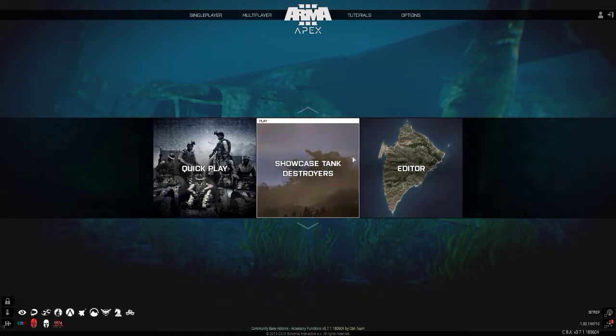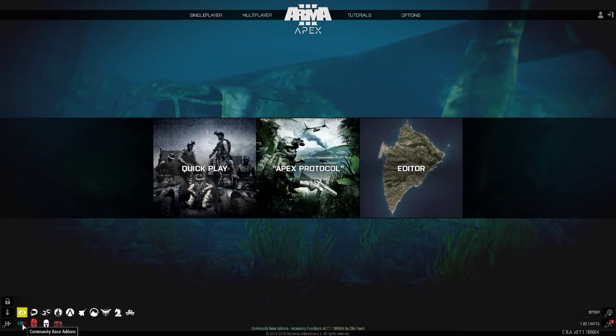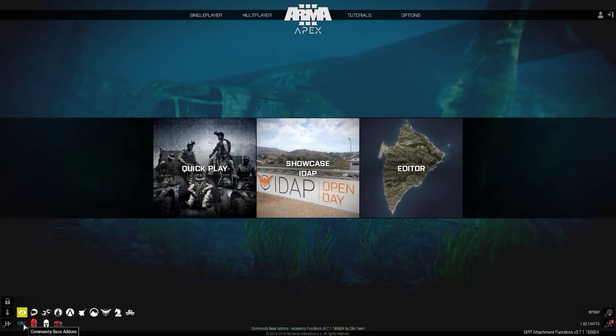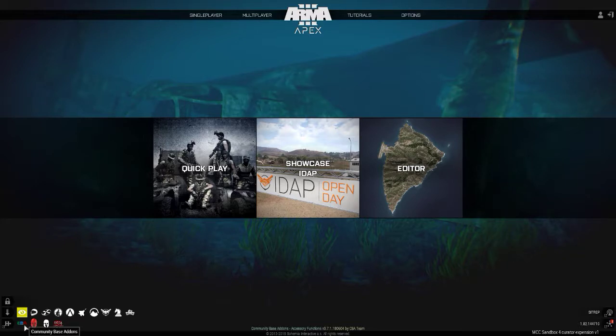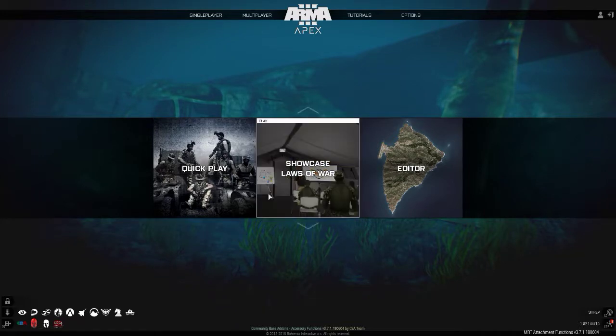What you're going to need in order to do that live in-game is, first and foremost, Ares with Achilles, MCC Sandbox, and Community Based Addons. These are all available from the Steam Workshop and/or Armaholic - those are the two locations you'd be able to get these mods. So: MCC Sandbox, Ares 1.8.1, Achilles 1.0.2, and then Community Based Addons. It's not uncommon that when you add these mods it requires that you add Community Based Addons anyway. We'll do this as if you're going to be doing it on a live server, but it will work just as well if you're doing it in the editor.